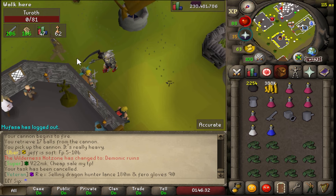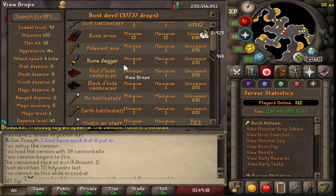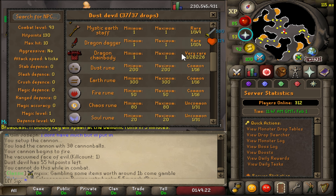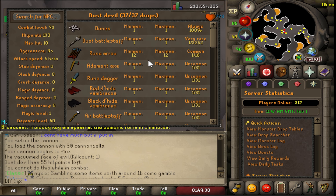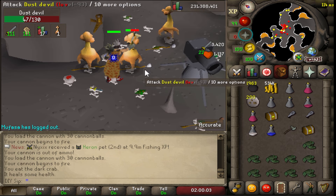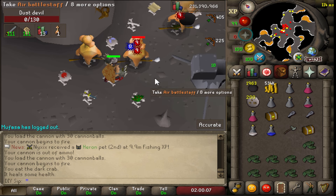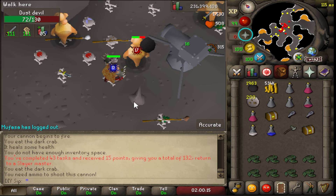Next task: 62 dust devils — alright, I'll take that, not bad. They also drop the dust battlestaff which is one in 3,000, so I doubt we'll get that, and also the dragon chainbody which is one in 26,000. Can you imagine if you got that? Unfortunately we didn't get the dragon chainbody, which would have been super nice for us, but it is what it is.